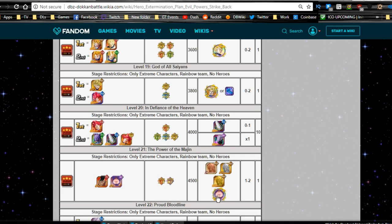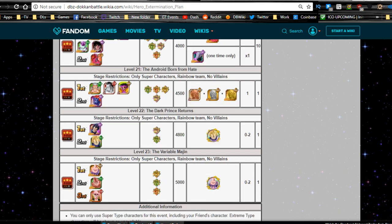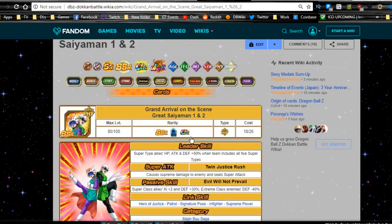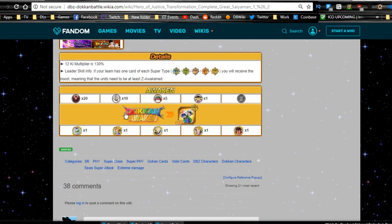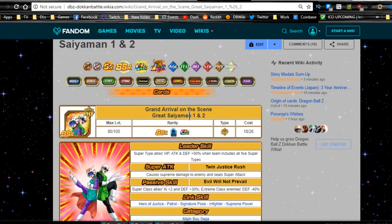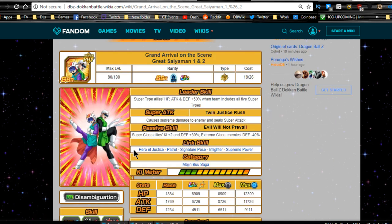There are two different sets of Majin Boos — do not get them confused. You need 10 medals for one and six total (three for one set) for the fat chubby-face Mr. Boo. Once you Dokkan awaken the base card, it awakens to an SSR — Grand Arrival of the Great Saiyaman 1 & 2. You need six of each of those medals to get all six units: two for super attack 20 and four for dupe paths.